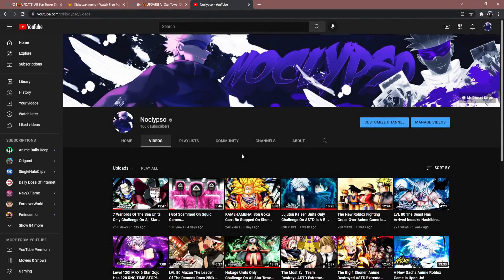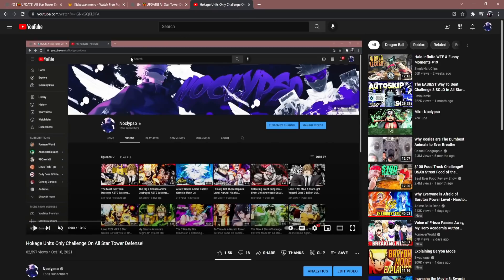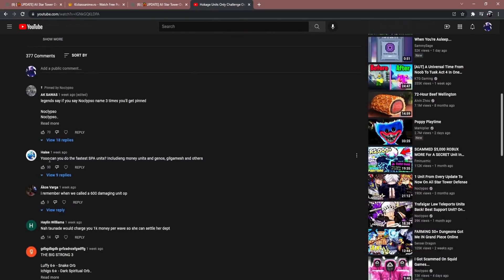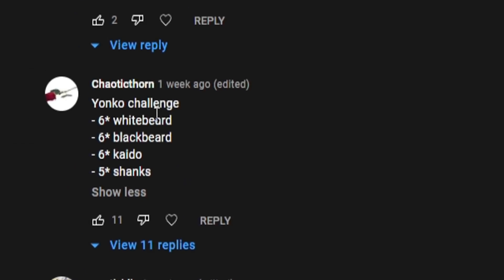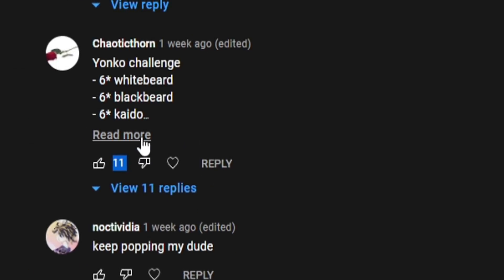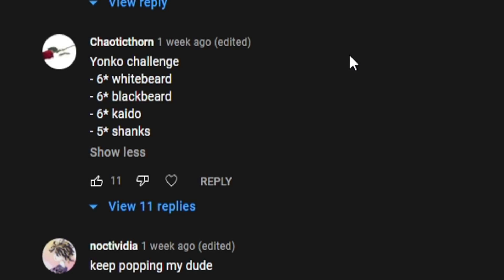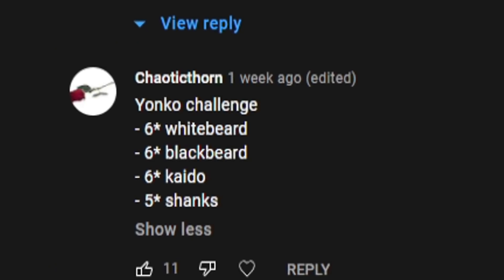Welcome back to another video! This one is suggested by you guys. When I made my Hokage units-only video, one of you commented I should do the Yonko challenge. Chaotic Thorn said I should use six-star Whitebeard, six-star Blackbeard, six-star Kaido, and five-star Shanks. I feel like I could add another Yonko to the team too — with that said, let's get right into the video.